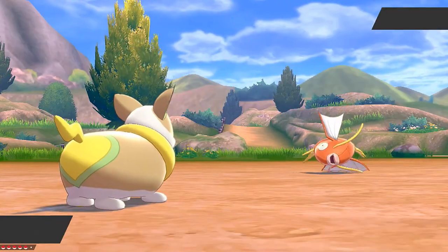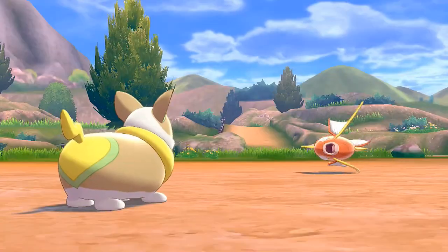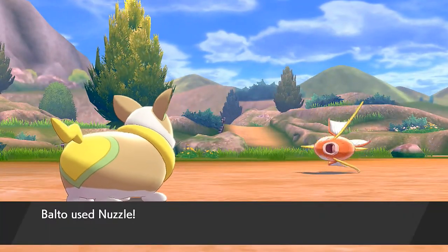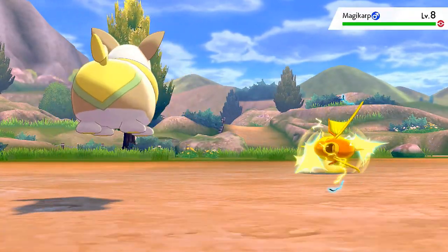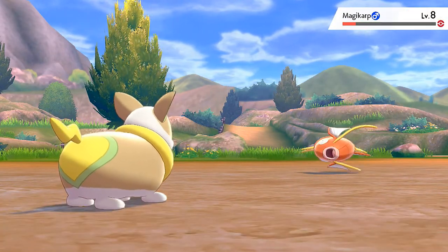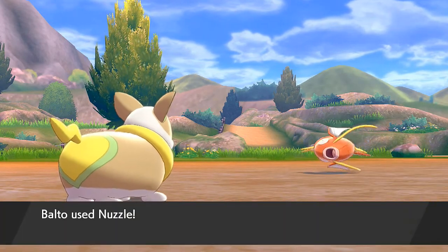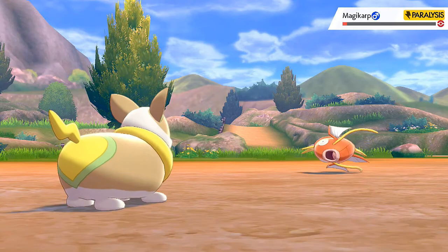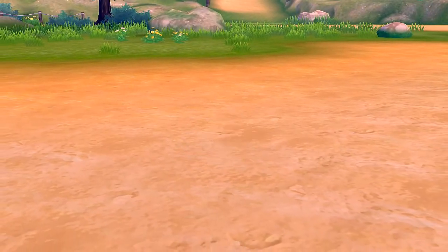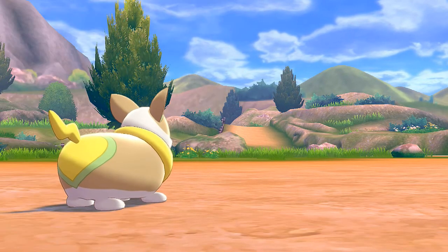Alright, Balto — big booty Balto — is ready to kick some butt. Let's go with Nuzzle. I know you guys have been looking forward to a battle, so here it is. Big booty Balto kicking the crap out of Magikarp with a Nuzzle attack. Drago gets his experience points.